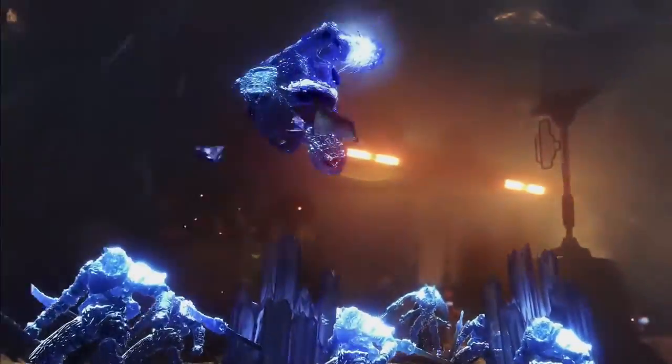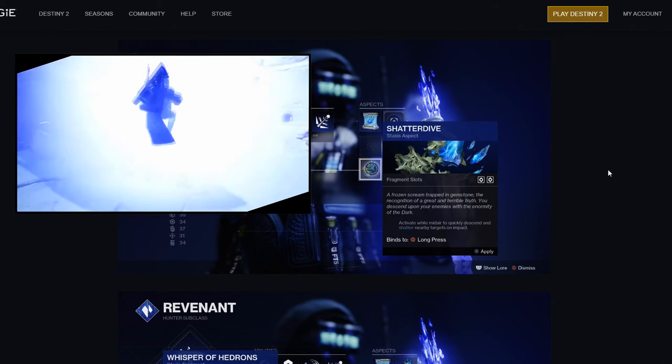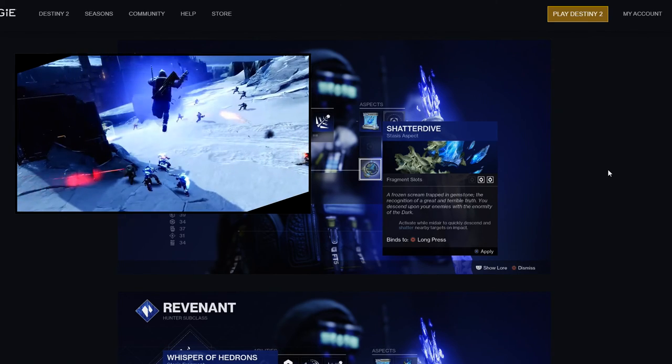I was so right — I'm so happy about this. The dive that Hunters do with their blade is actually part of an aspect, so you can customize it: if you want the dive you can get it, if not you don't need it. I'm really happy that we're essentially getting really deep customization options where we can customize our side abilities. Shatter Dive: activate while midair to quickly descend and shatter nearby targets on impact. I'm really excited to go out into the world and find aspects and fragments.